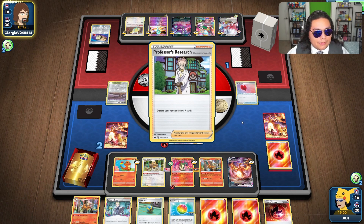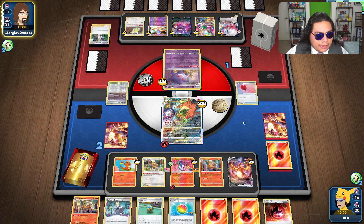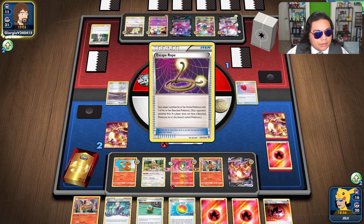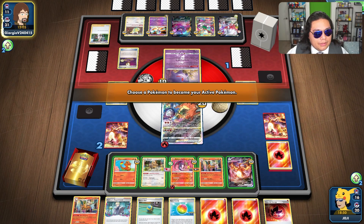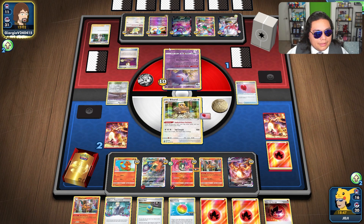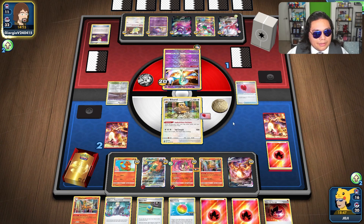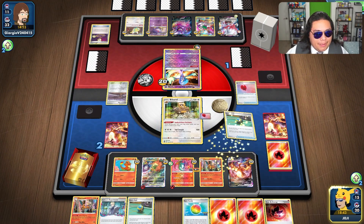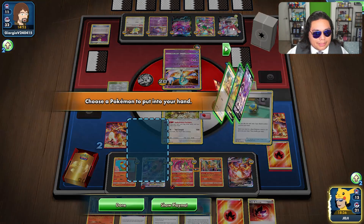They are digging. We need to get a Boss next turn or else we will lose, I believe. What can they do to us with just a single Double Turbo Energy? Nothing, I believe. It'll probably just put up another one-prizer. I think they're maybe banking on next turn winning.